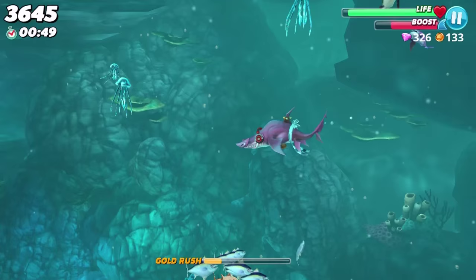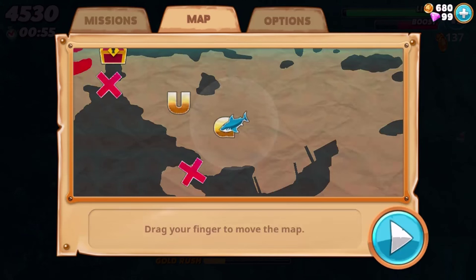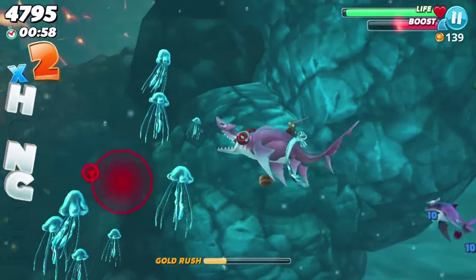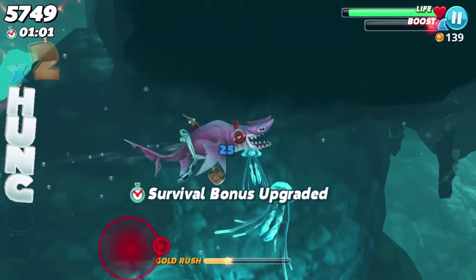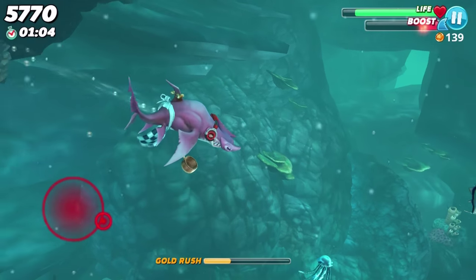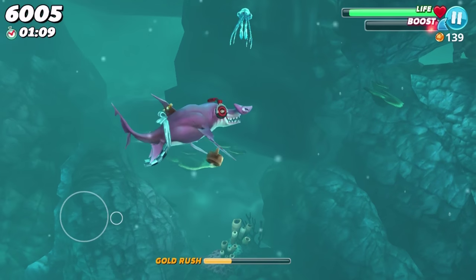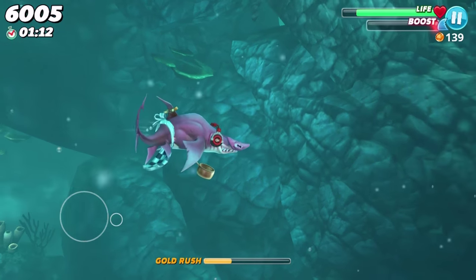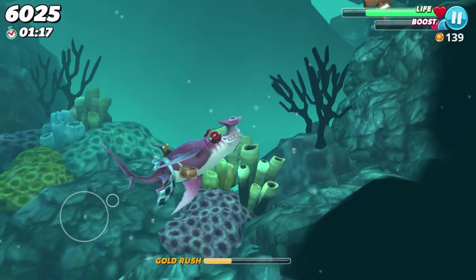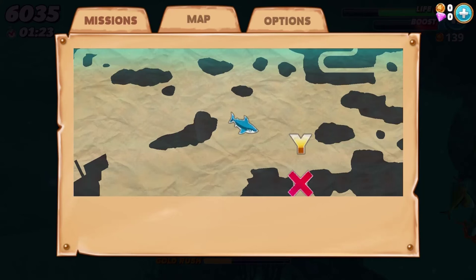These other two letters - G right here, U right in front of our face. All right, we just need two more. The Y is just straight to our right. It's just so annoying to play as the Great White Shark and Megalodon and then go backwards and play as the smaller sharks, especially this one. I feel like Mega Mouth is like twice the size of this shark, so maybe this hammerhead won't get that big.